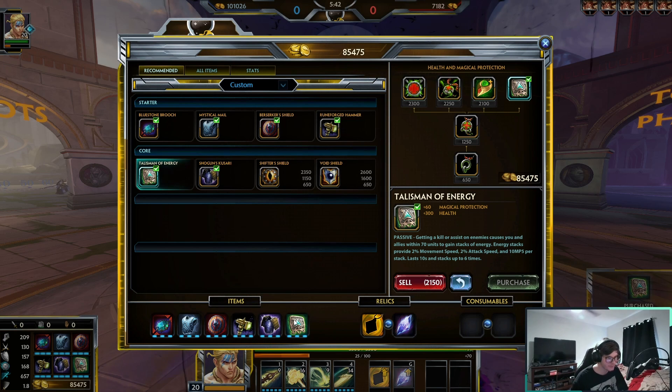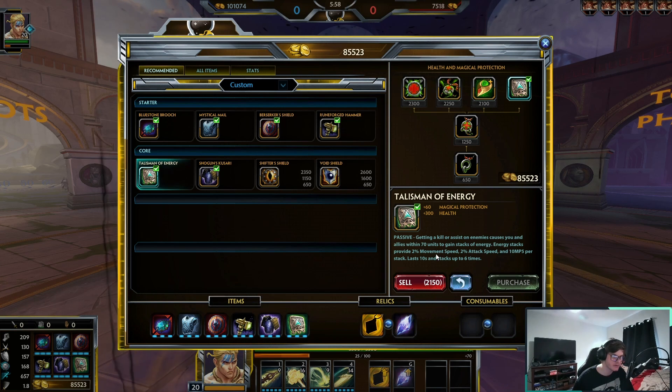Talisman of Energy gives 300 health and 60 magical protections. Anytime anything dies around you — minions, jungle buffs, bosses, enemy gods — you get energy stacks. These energy stacks increase your movement speed by 2%, attack speed by 2%, and MP5 by 10 per stack, stacking up to six times for 10 seconds. That's a bunch of stuff from one item, and it also affects your allies.